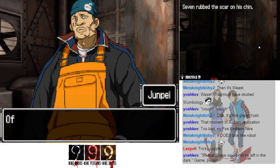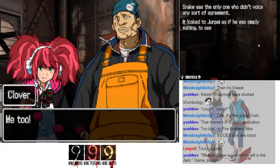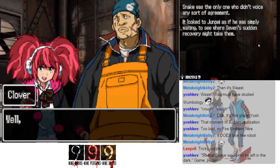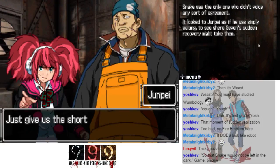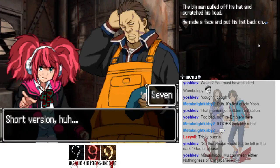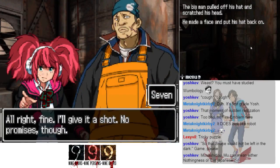Seven rubbed a scar on his chin — you really want to know? Of course — me too. This is gonna take a while; it'll probably take me a good three days to tell you everything. We don't have three days — just give us the short version. The big man pulled off his hat and scratched his head. 'Nothingness' — or 'zero' in Japanese.